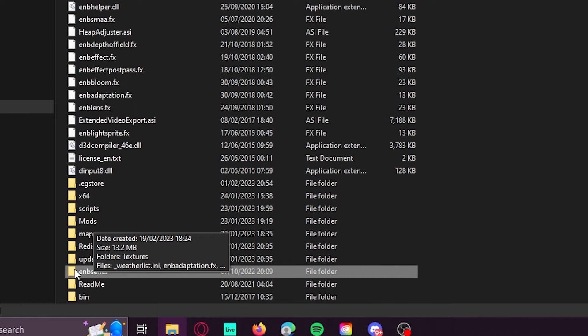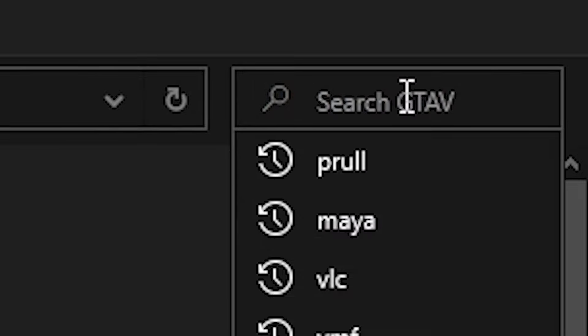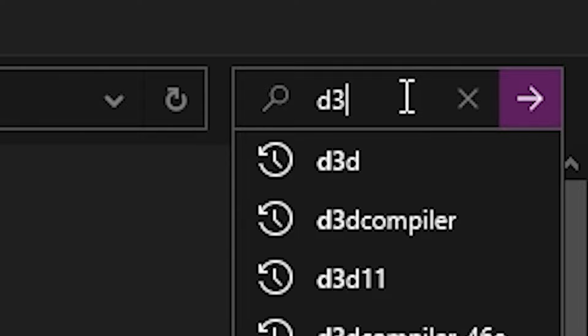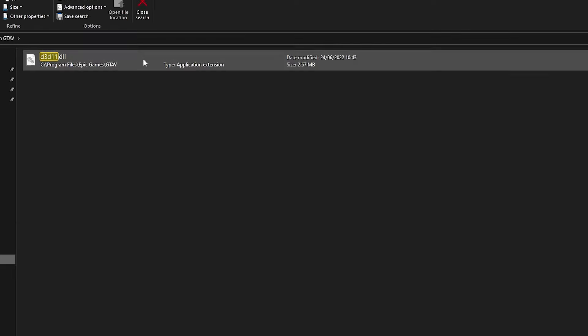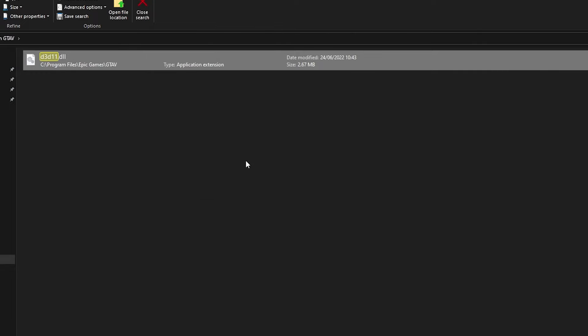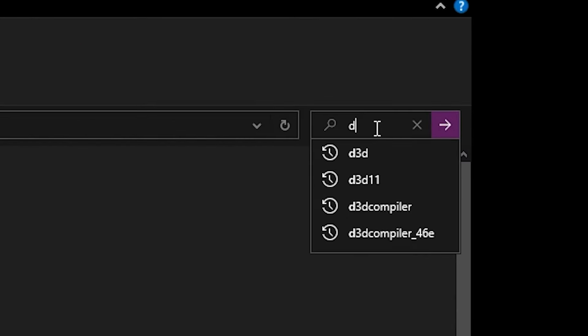First, you will need to delete the ENB series. Delete that one. Then make sure to search for 'd3d11' — type this in and you will see the file. Just delete this file.